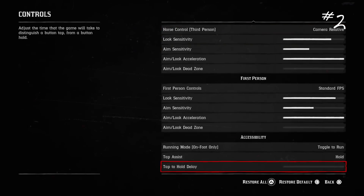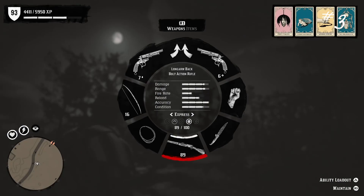Number two: change your controller settings to hold instead of tap. This makes everything where you have to tap your button to holding it.